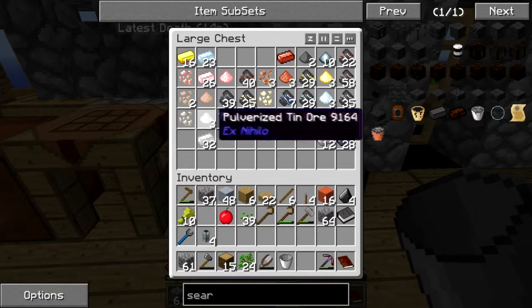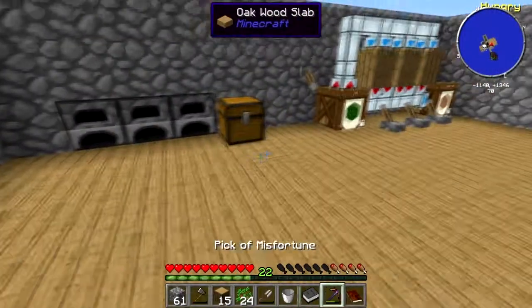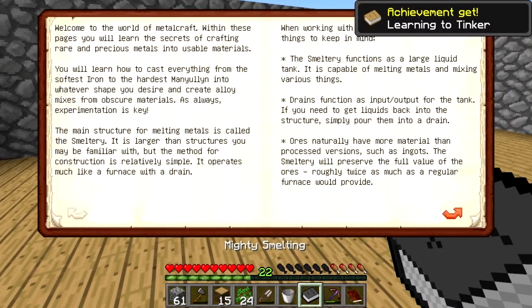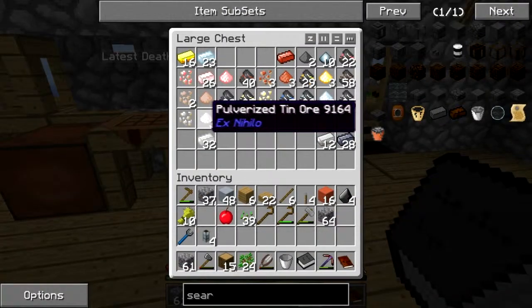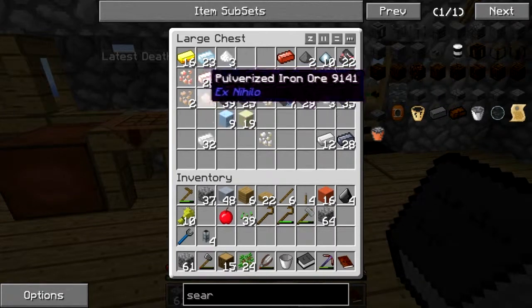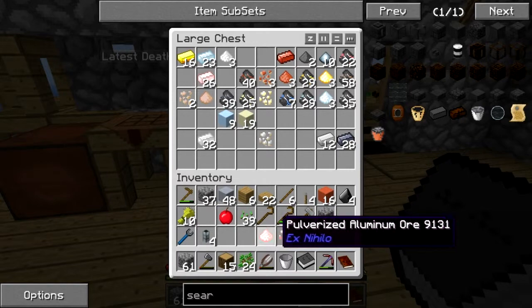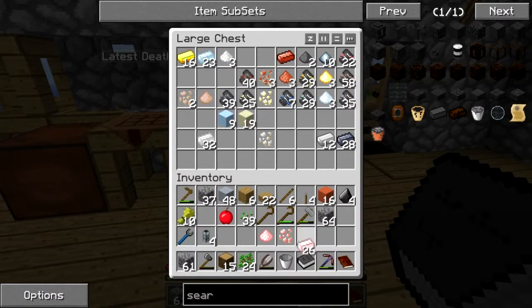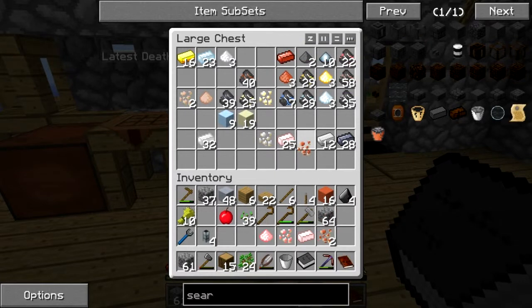First of all we want to make ourselves a casting basin or something. Let's have a look — we need to go to alloys, aluminum brass, made from three aluminum and one copper. That's what we need: three aluminum, one copper. That's not aluminum — that is one aluminum, that's three, and one copper.